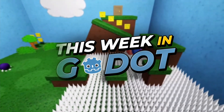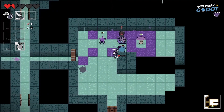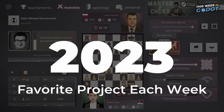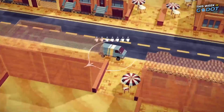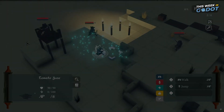Welcome to This Week in Gato, where we take a look at the interesting, the awesome, and the weird things being developed this week in the Gato engine. For 2023, we're taking the favorite project from each week and entering it into a tournament for the best Gato project of the year. Be sure to comment which number project was your favorite this week, and stay tuned to the end of the video to learn the winner of last week's vote. Let the countdown begin.